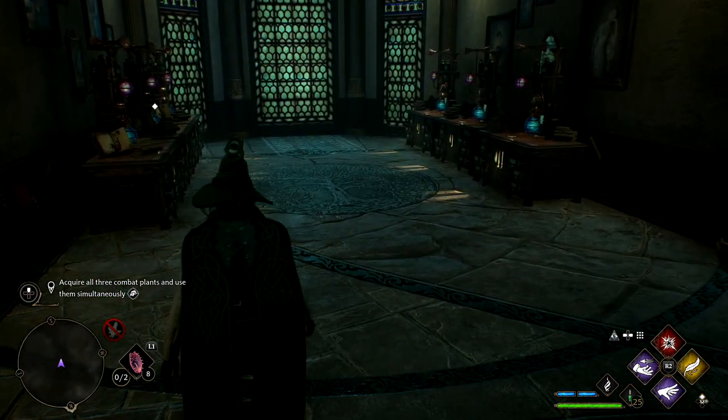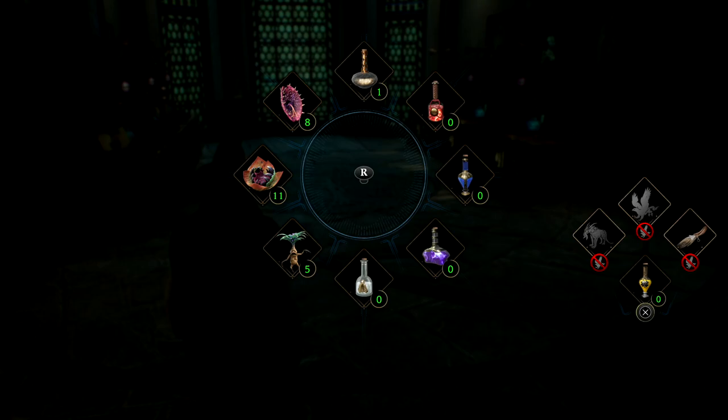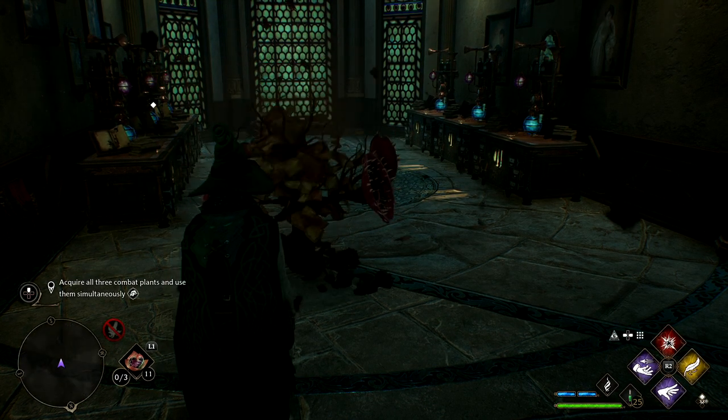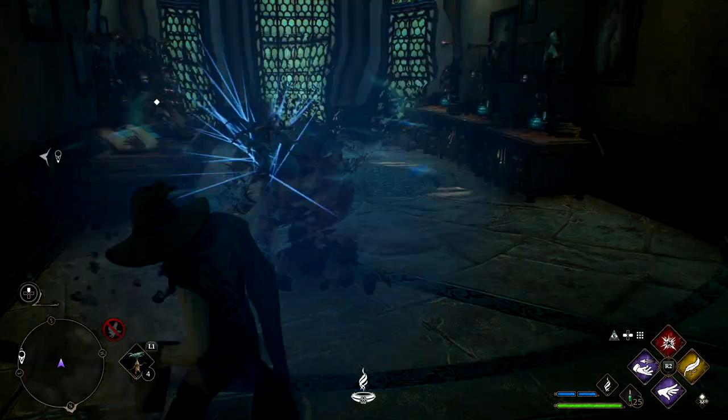Basically you want to work your way down. There's one thing that is kind of important here: you want to use the Mandrake last, because that's something you hold out and it's going to squeal. So we want to get the Tentacular out, Cabbage out, and then let the Mandrake have a squeal.